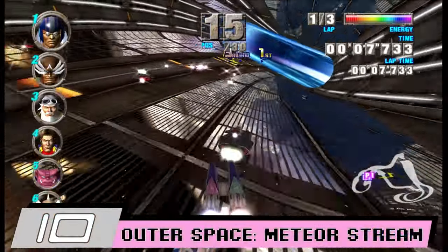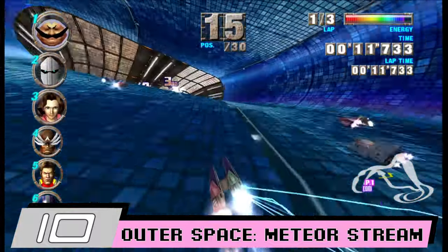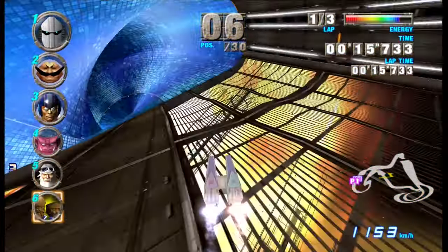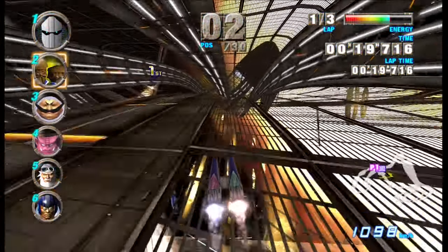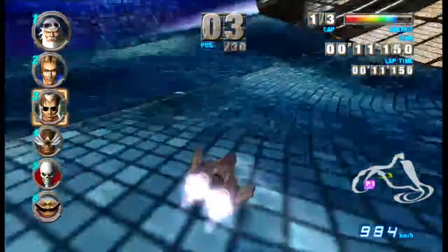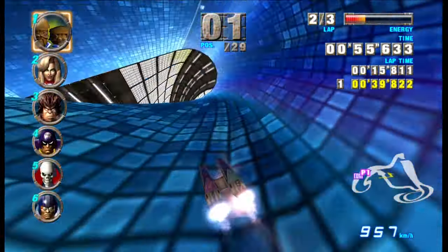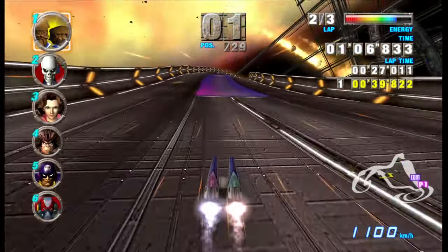Aside from being a contender for the best looking track in the game, Meteor Stream manages to further expand the tunnel concept of Intersection and Long Tunnel by making it elliptical in shape, while also coating parts of it in an icy terrain to make stabilizing yourself a greater challenge. The new dimensions of the tunnel do wonders in making it feel distinct and make it far easier to lose all speed if you're too reckless. Not to mention how invigorating it is to drive through the loops and corkscrews within it. Add in the split path at the end, and we have ourselves a course that's out of this world.